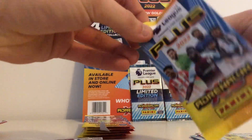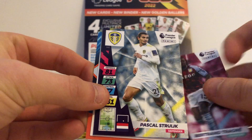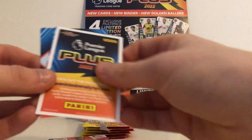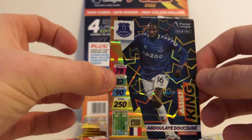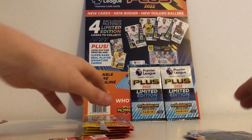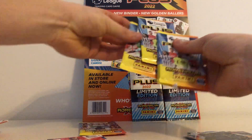Next up, the Maxwell Kornet pack. Bertrand Traore, Pascal Strzok, Mwepu — pretty sure he's got a rising star. And two inserts: Assist Kings — Abdullai Dekore, great player — and Rock Solid Tarkovsky.